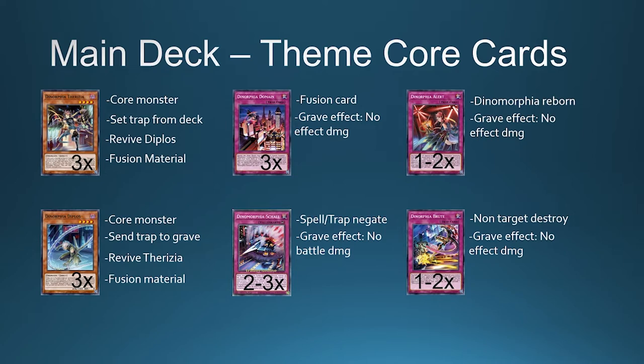Dinomorphia in the Domain is your only fusion card, so it can special summon a fusion from hand, deck, or field. In the graveyard it has the effect to take no effect damage. Play this card three times — it's the most important card for your deck.